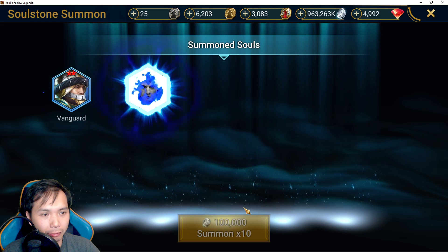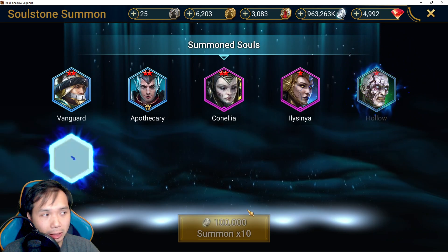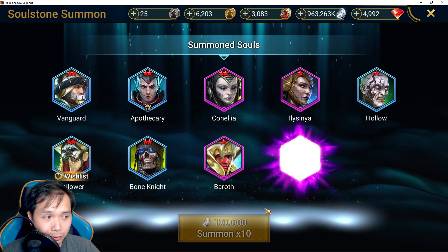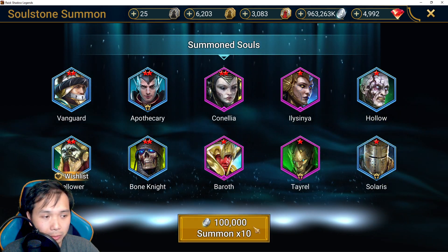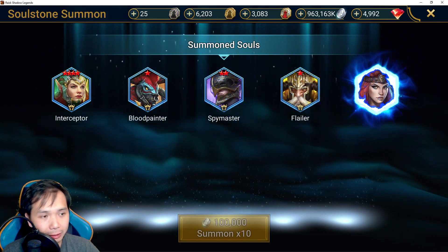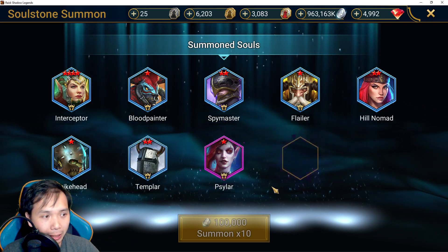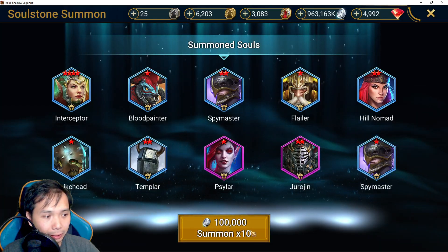Looking for high star blessings - even some epics might be okay, but definitely need to be higher stars. Even a high star Cold Heart would be nice. Nothing usable here. At least when we sell all this stuff we're going to get a lot of coins back, which is nice.